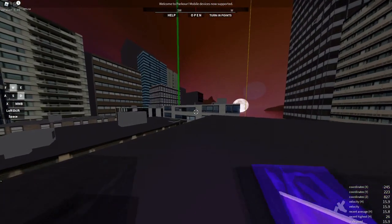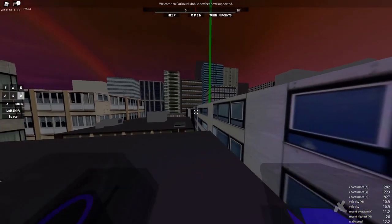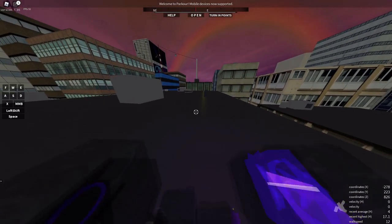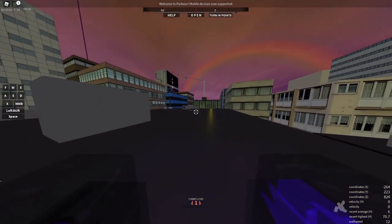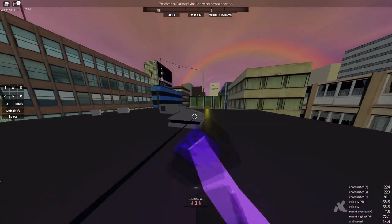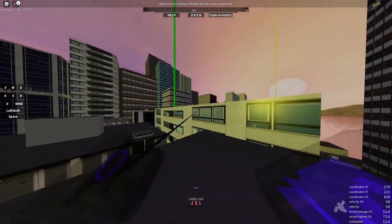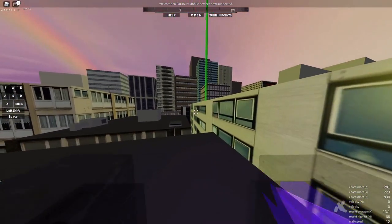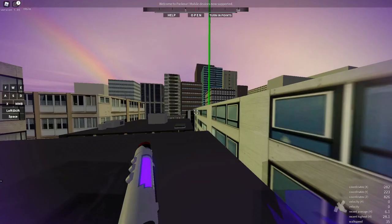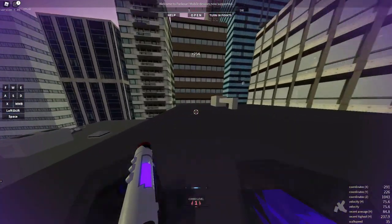First things first, you need to know how your grappler interacts. Basically, what you want to do is focus — if I grapple, there's a time when I initiate the grapple and when it actually pulls me. It's shorter the closer the grappler is to me, and longer the further away it is. So you want to try and calculate the distance so you know when to go toward the edge.